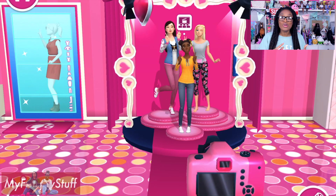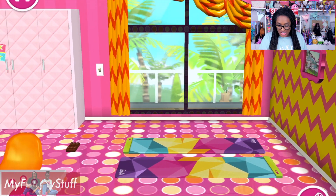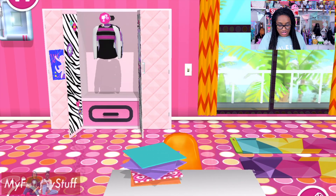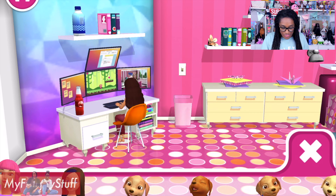It looks like Nikki wants to go and watch a movie, so we'll have to go check that out in just a second. Here we have the closet with the clothes, and we've already learned that we can literally drag the clothes over to the characters. Let's go play with the computer. Teresa's going to have a seat over at the computer and it looks like she's playing games — they actually move on her screen.